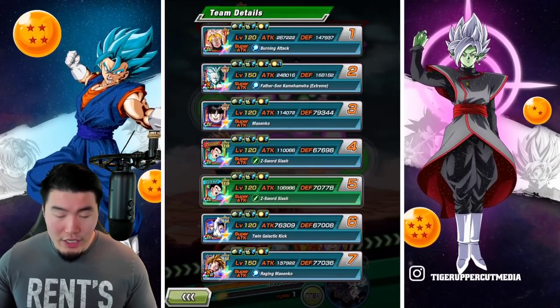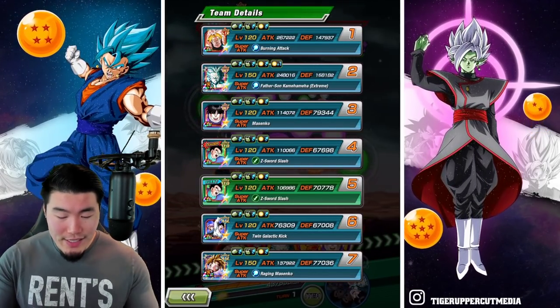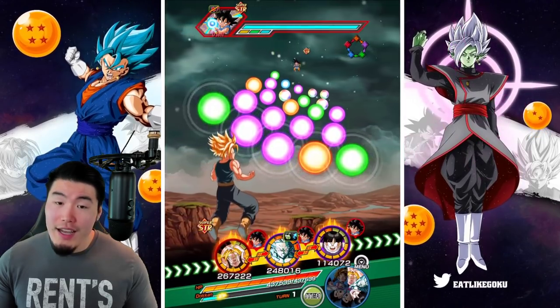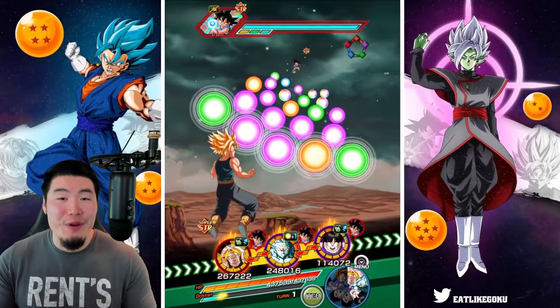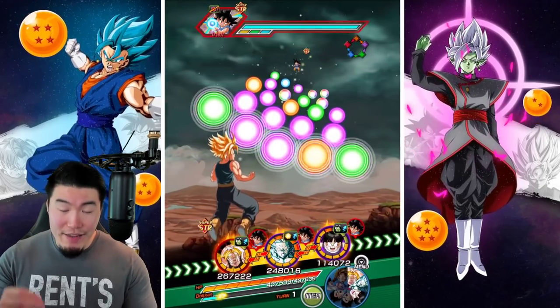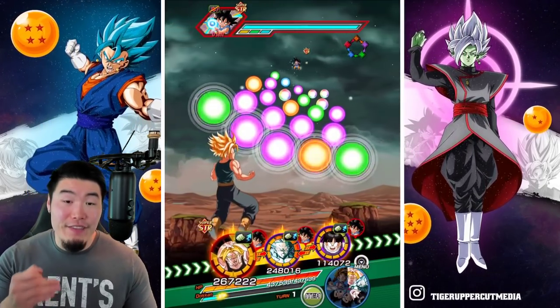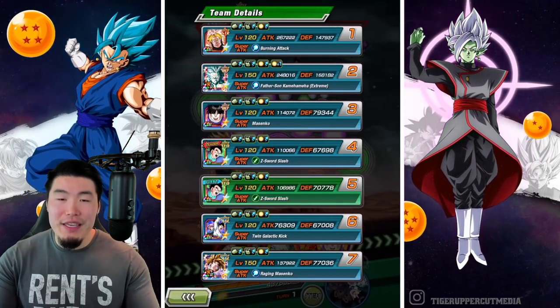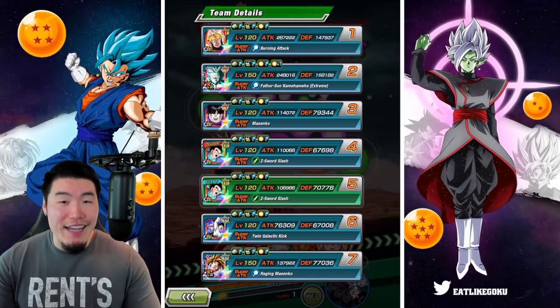From there, we're going to jump into the GT Legendary Goku event. The team we're running is Hybrid Saiyans, and we've got kind of a dream rotation here. For the first rotation, we've got the Gohan with a 50% support in this Gohan and a 40% support in this Trunks — and this is going to be, I want to say, kind of misleading.